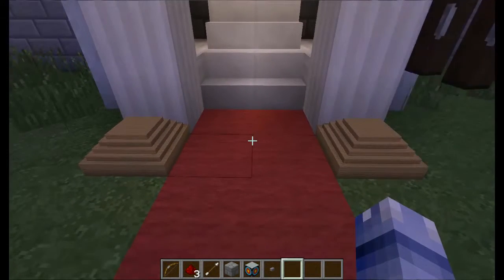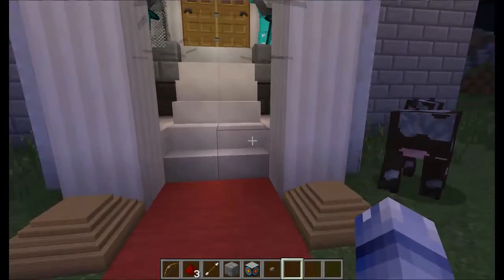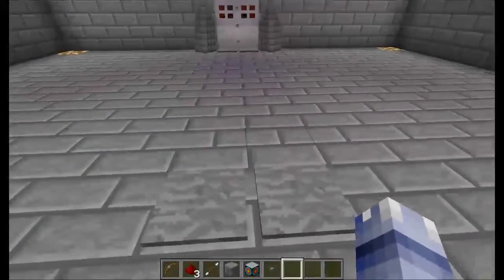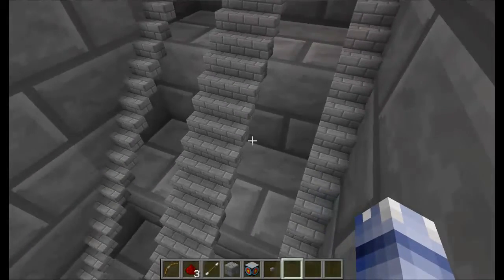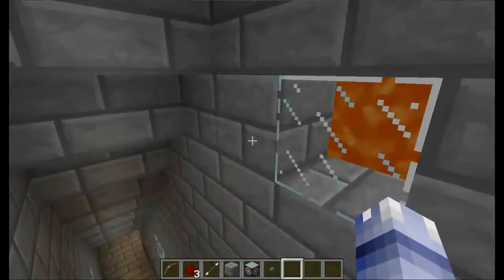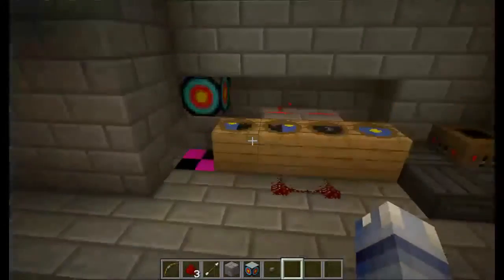So this one is WeCraft, and it features a few different kinds of machines. As you can see, I'm using Little Blocks for my building now, and I'm also using the Faithful Texture Pack. It took me about 20 to 30 minutes to make the stairs out of little blocks, but it was fun, I guess. And then the lights. You go down here and I have everything you need in this small little room.